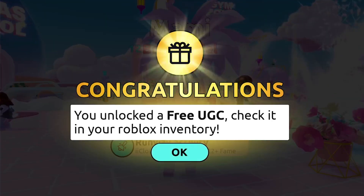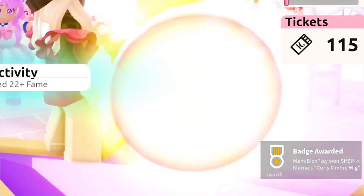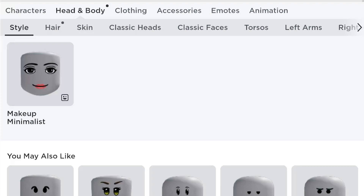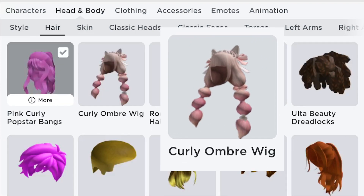Finally, I got the item and the badge! Let's go check our inventory. In Head and Body, go to Hair — you will get this curly ombré wig.